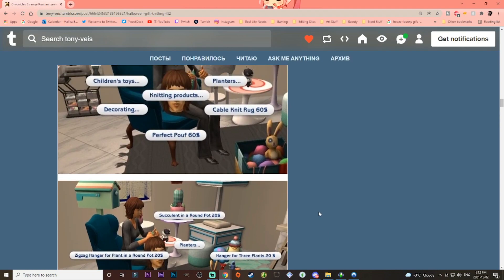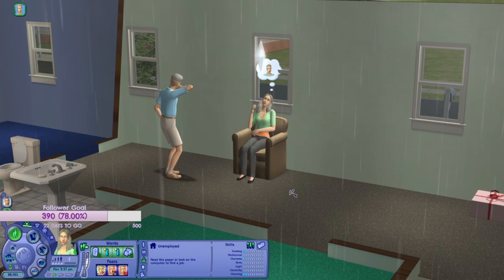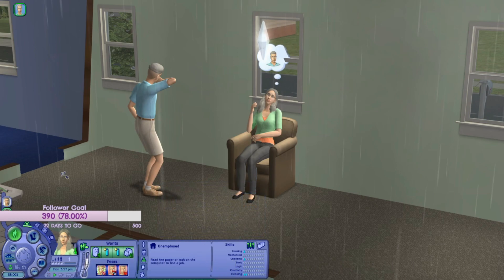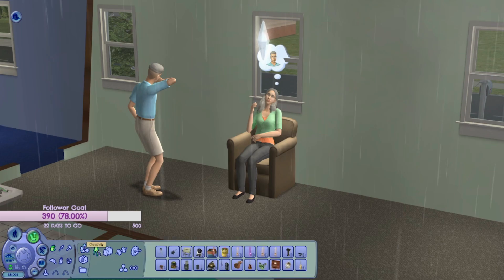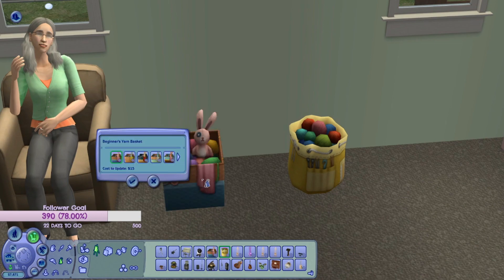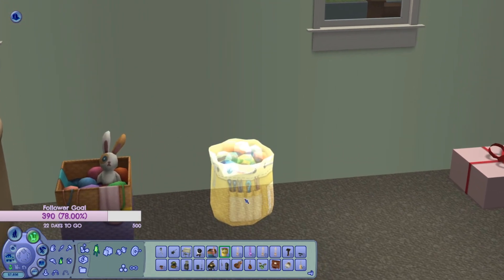We're going to jump into the game and I'll show you guys how this works. We are in with the Oldies. To get the objects, you go to buy mode, then hobbies, then creativity, and there are these two objects right here. They do have recolors — I like that one the most, to be honest. So we're going to keep it with that. There are also recolors for the other item.